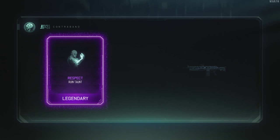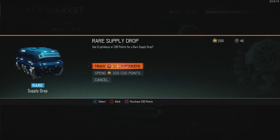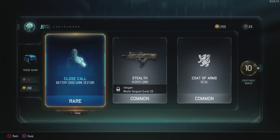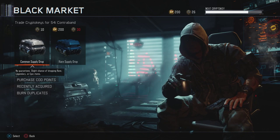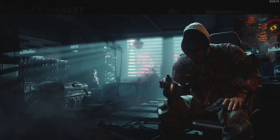Am I getting anything fancy? A taunt, a boast gesture, and a camo. 46 keys left — last one, come on new weapons. And that's it. 10 crypto keys back — I wish it was 15, I could have gotten one more case opening. Should I do common supply drop openings? I've come this far — I only need four more for a rare, but I'm not going to play a game and come back. I'll just open the last two as common supply drops.